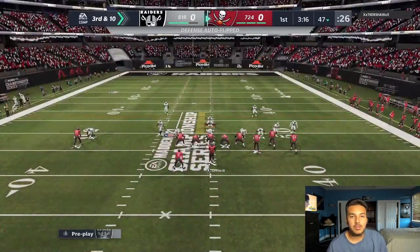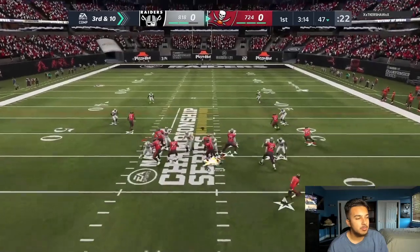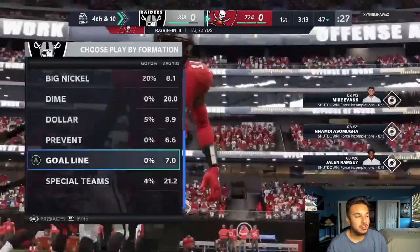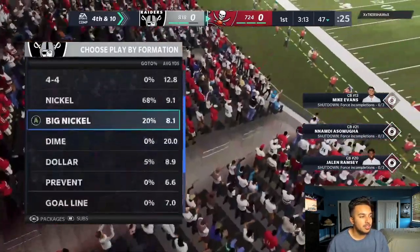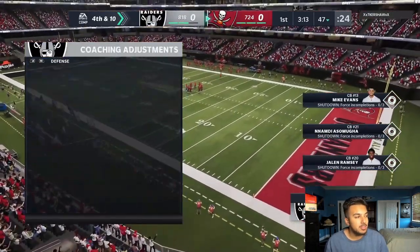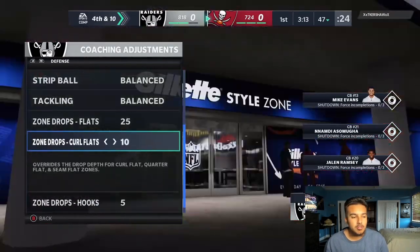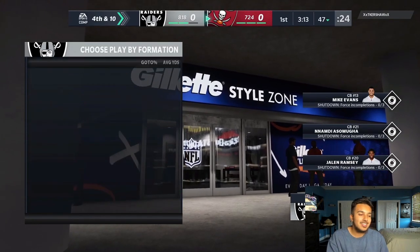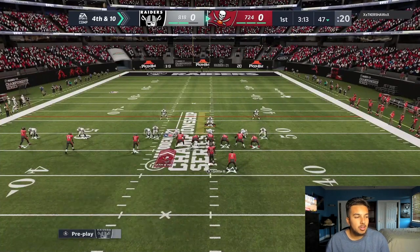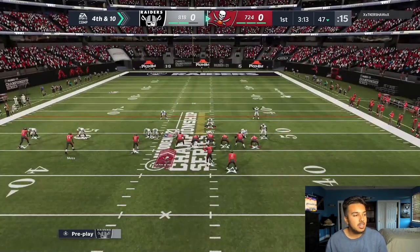On third and ten I'm looking for a user rush. If he audibles down I'm gonna send the heat — remember this play for future reference. We almost get a pick with Montez Sweat, who is insane, but it ends up being fourth down and ten. I'm in the 4-6 playbook this game. I got a scouting report that he's running the ball a lot, so I'm not running 1-4-6. He goes to gun trips offset and I run man with some zone drops.